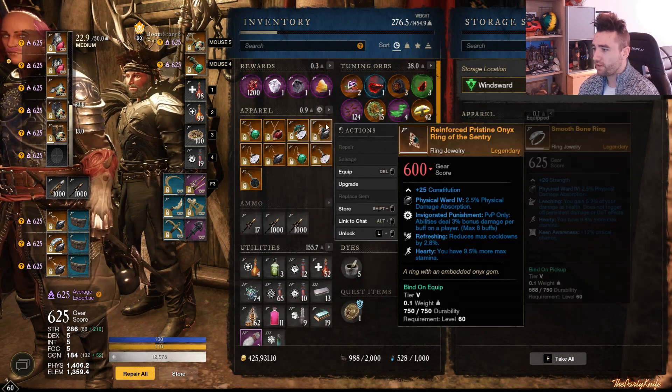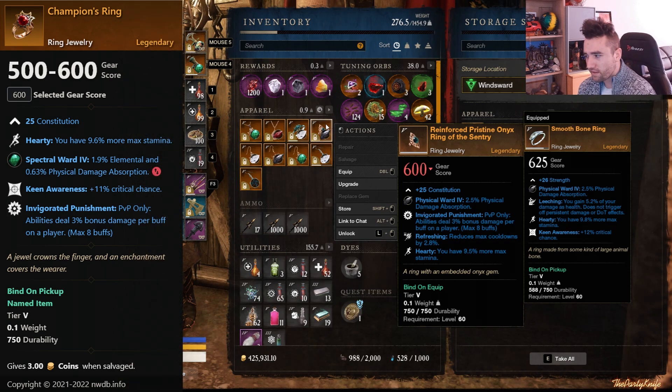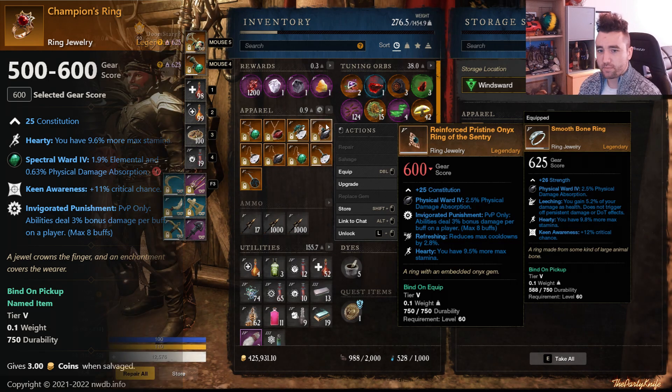Then we have the Champion's Ring — pretty much identical to the Featherweight Ring, except it has Keen instead of Refreshing. Keen, Hearty, and Invigorated Punishment. Good piece from the PvP reward track, obviously hard to obtain since you don't know if you're going to get lucky — you could get it on track 5, or track 50. You're not going to know that, which can make it hard to farm in practice, but in principle it should be possible to obtain.